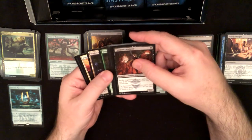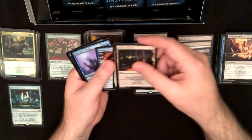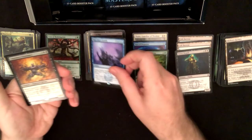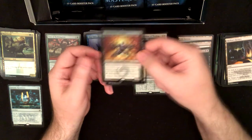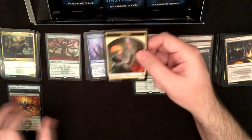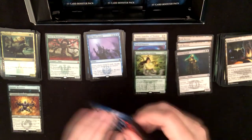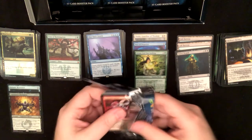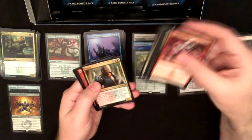Come on, give me some different uncommons. Mishra's Factory, Ordeal of Heliod, Murder of Crows, Blue Sun's Zenith — bulk rare. And we got a second foil rare: Loxodon Champion, which I haven't even got the actual regular rare of. Though — it seems like every time I get a foil rare I get the regular rare too.